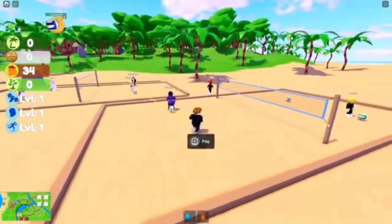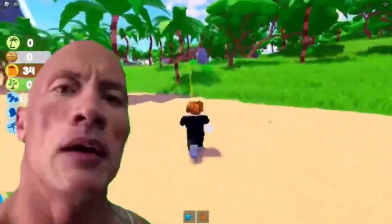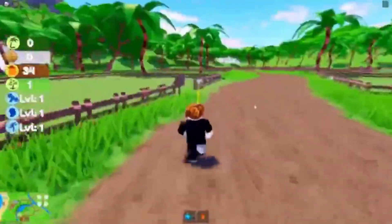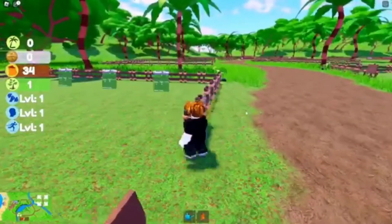For the next item, you need to follow the yellow arrow on your screen. After finally making it there, you can build your own tree building farm. You have to build just one tree to get your item.